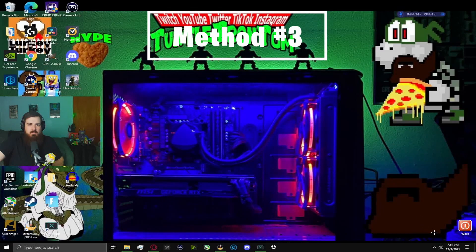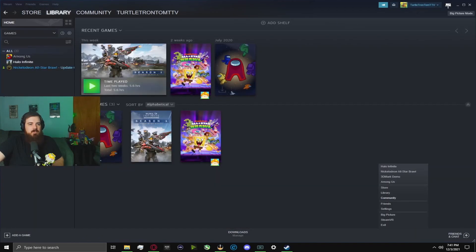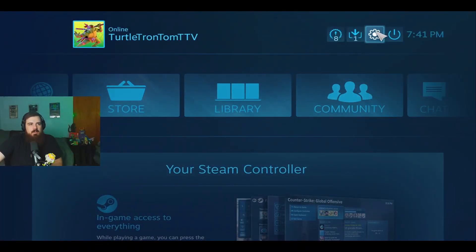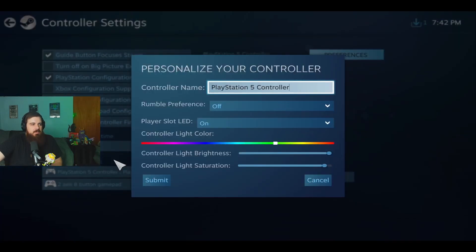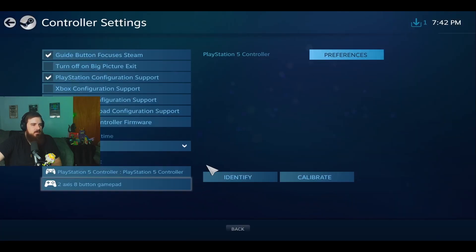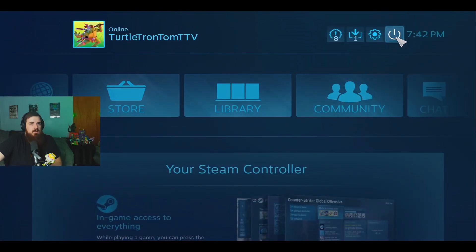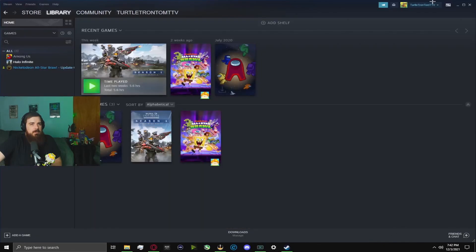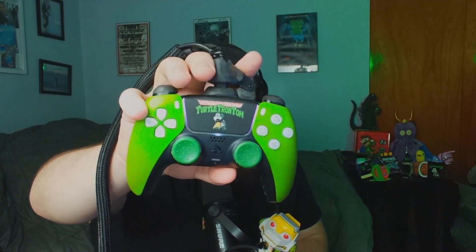Fix number three: download the Steam app. Go into Big Picture Mode, then go to Settings, then Controller Settings, and set up your controller. I changed the light to a different color so it's easier to see on camera — I'd leave one of the colors on just so you can see it. Exit Big Picture Mode, but Steam should stay open in the bottom right.